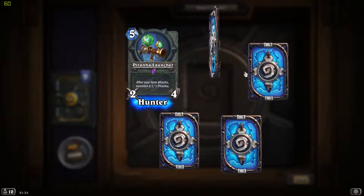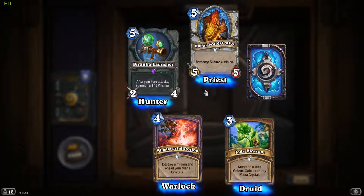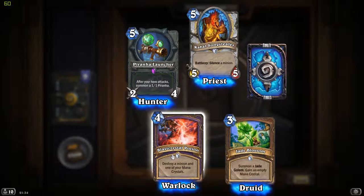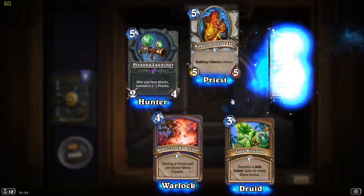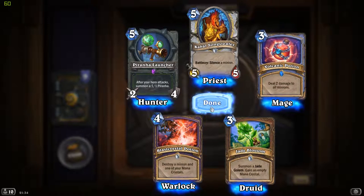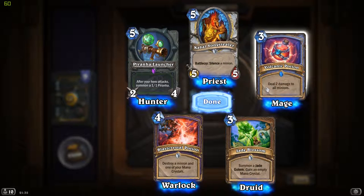Another epic card and another Piranha Launcher. Cabal Songstealer: silence a minion - Blizzard is doubling down on Priest Silence once again. Blast Crystal Potion: destroy a minion and one of your mana crystals - useful but costly. I can see this being played later down the line when your character has 9-10 mana. Jade Blossom: summon a Jade Golem, gain an empty mana crystal - very cool. Volcanic Potion: deal 2 damage to all minions, not just enemy minions. It's useful in spell-heavy decks, but also kind of deadly - it's totally going to wreck Zoo Warlock.